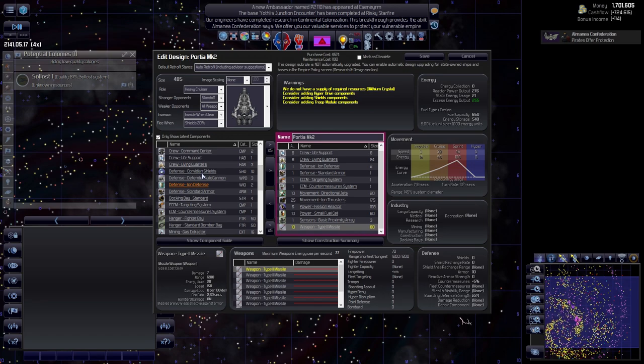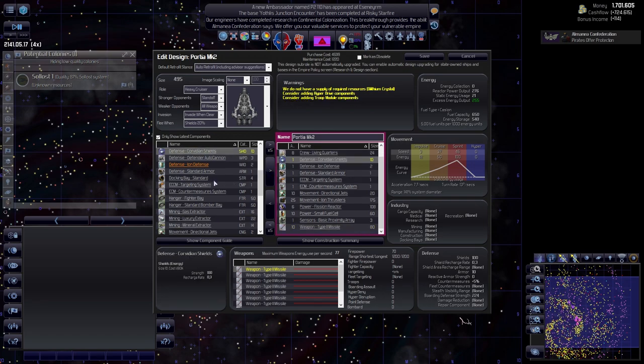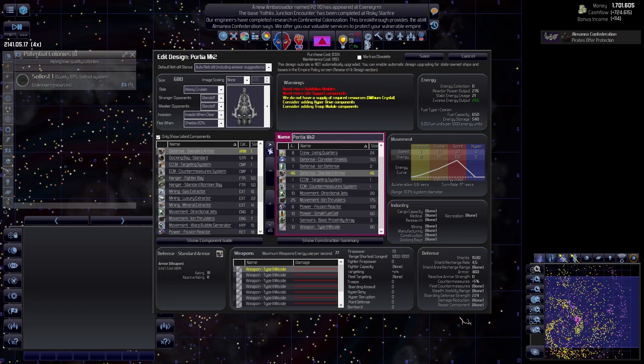Do we have shields on here? No - we want those too. I'll go with 1500 because these are your long-range ships. We can probably do standoff so they'll keep at a distance and not go in close - I know they want to go in, but we don't want them in there. Armor - we've added a bit. Let's go with 500.